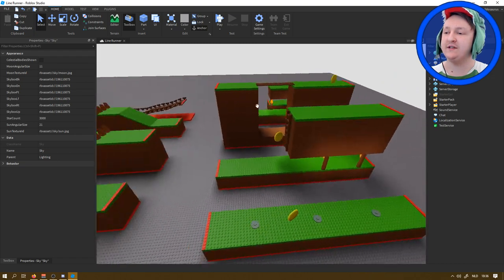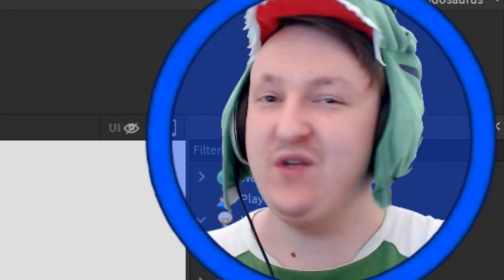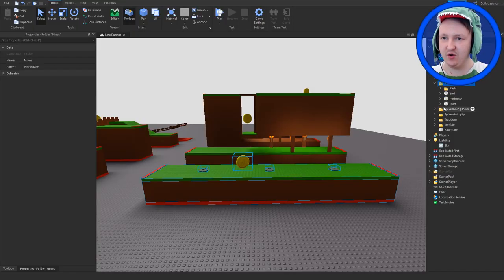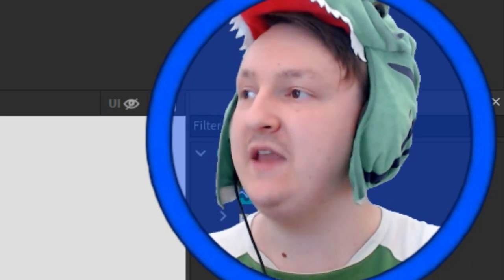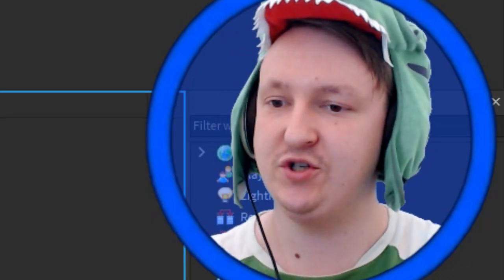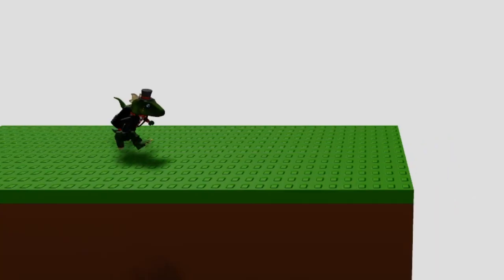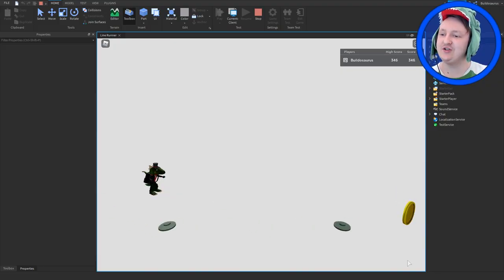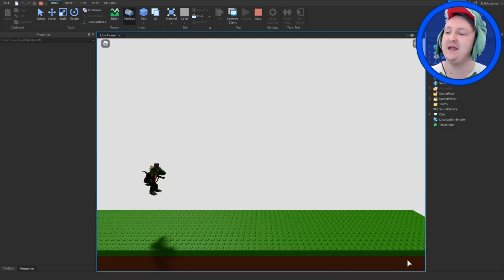I thought about it and one thing you can do instead of making things white - even better - is to make things invisible. Take this level, which is really flat, and take all the blocks - not the red ones, not the coins or mines - and just make them invisible. If that's invisible, you see the white background. Let me delete the other levels to just test this. Yep, that works. Now we have a nice white background and it's starting to look a lot more 2D.